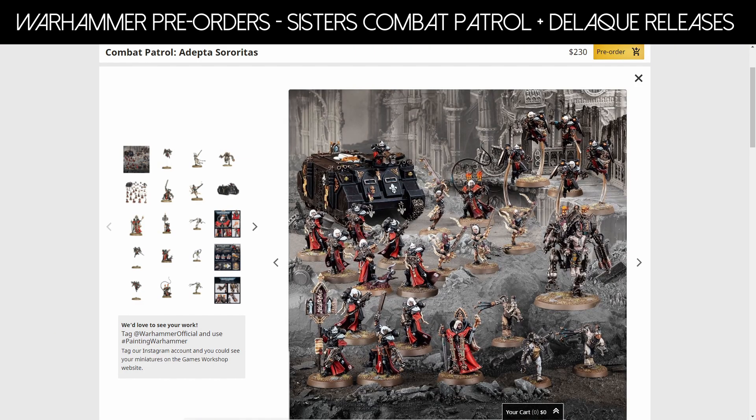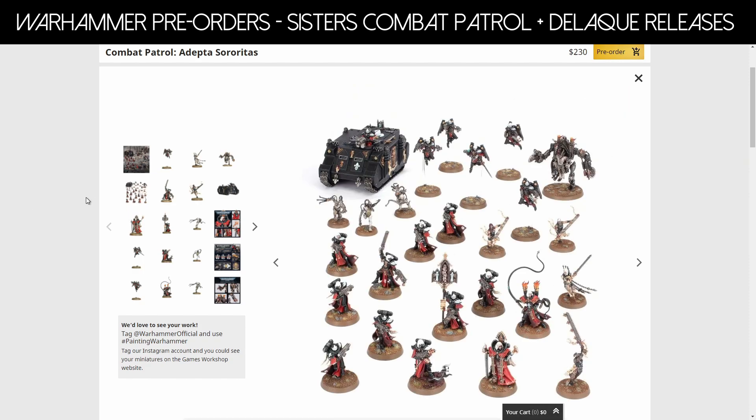The first big release this week is the Combat Patrol for the Adeptus Sororitas, which is the Sisters of Battle. You may be familiar with this kit — it's essentially the same as what you got in the limited edition release box set for the Sisters of Battle. In this box you're going to get a Canoness, one Rhino (which wasn't in the original box set), one Repentier Superior, a Penitent Engine, three Arco-Flagellants, four Sisters Repentia, five Seraphim, and ten Sisters of Battle to make a full squad. It's a good little kit at around $230 Australian — the equivalent price of any other Combat Patrol in your region.